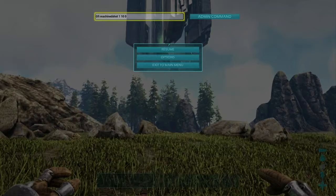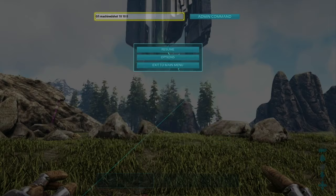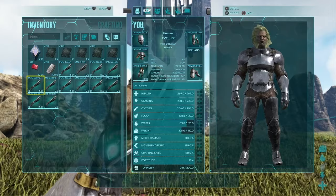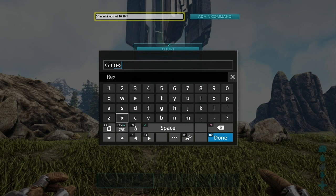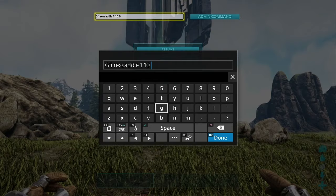For example, GFI machineshot 1 1 0 gives one primitive pump action shotgun, while 10 10 0 gives ten Ascendant shotguns. You can also change the last number from 0 to 1, which changes the spawned item into the blueprint for that item. So GFI recsaddle 1 10 1 gives an Ascendant saddle blueprint.